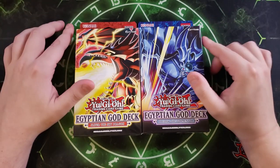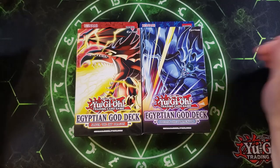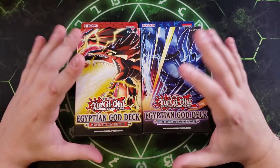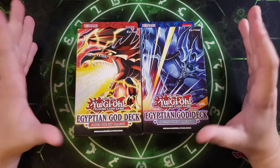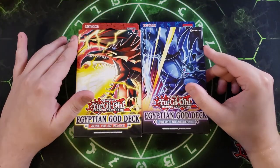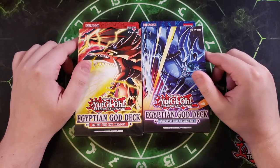We already got Rage of Ra — an entire pack dedicated to Ra where we got new Ra support — but this actually brings a whole new concept to the entire Egyptian God strategy, which is really cool. The Structure Decks themselves have some really good support cards for the Egyptian Gods, a couple of good reprints, and I'm really excited to show you these.